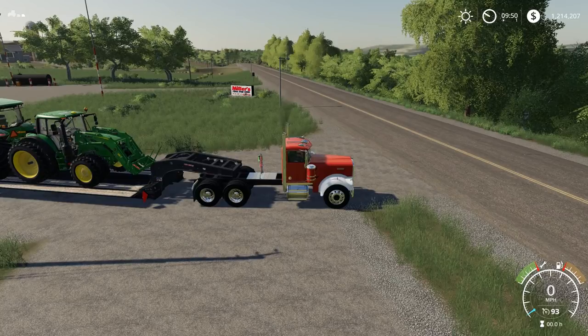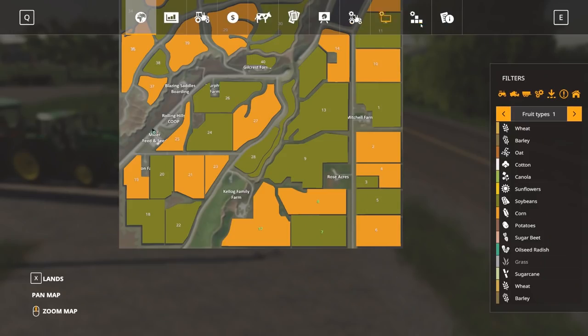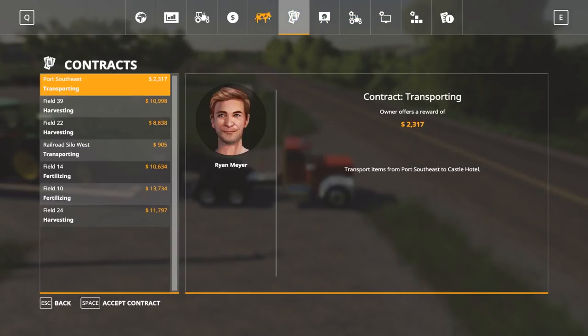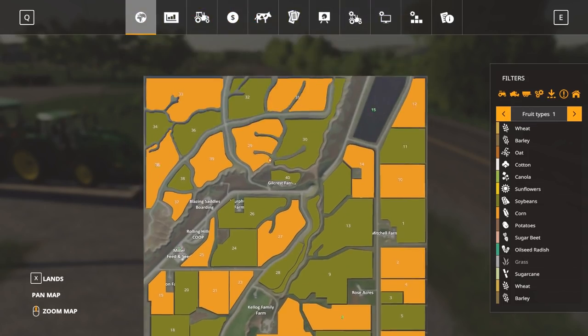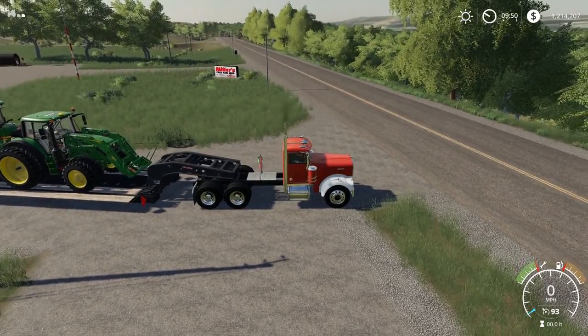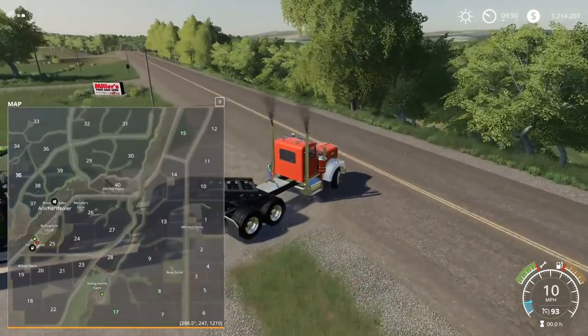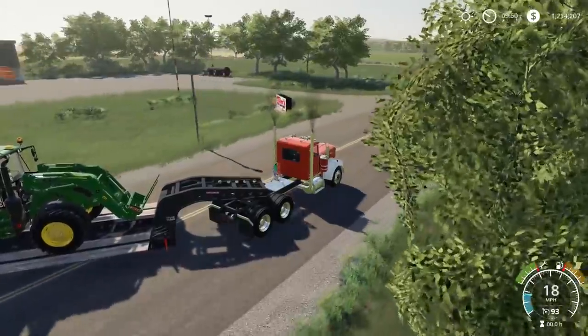I think it was the Dairy Farm map in 2017. It is the Rolling Hills map — let me show you guys. It's the Rolling Hills map, the same one that the squad has. Rolling Hills Co-op. Same map because it's a great map and it is a Midwestern map, so it's pretty reminiscent to where I live. It's like dead Midwest.